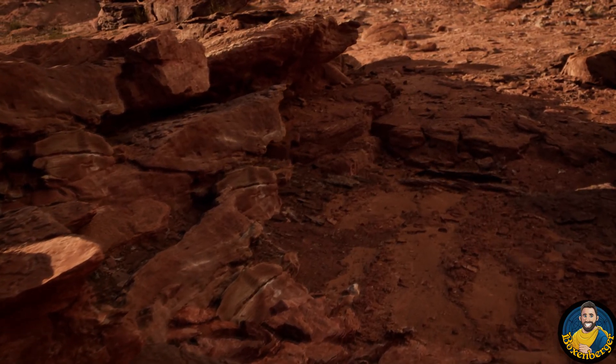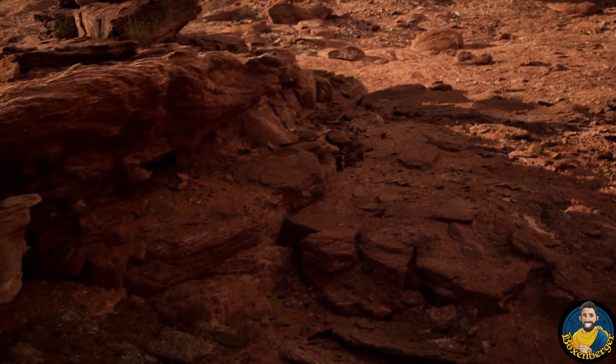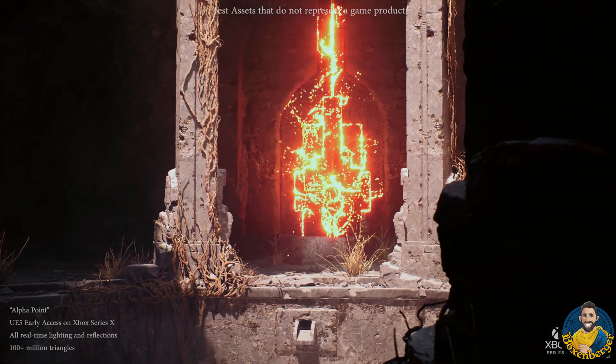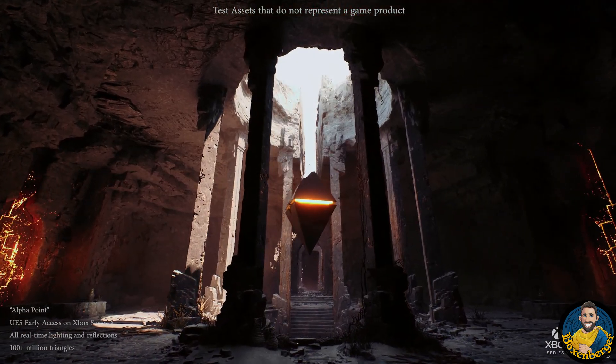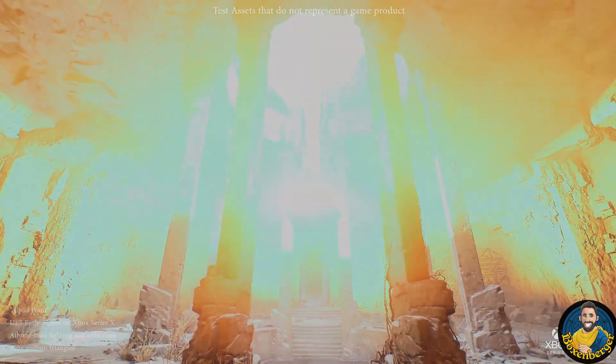I think the two biggest and most exciting features in Unreal Engine 5 are Lumen and Nanite. Let's talk about Lumen first — it's the new lighting system introduced in Unreal Engine 5. This is the lighting technology that helps to overcome some of the limitations of classic pre-baked lights without being as taxing as ray tracing.